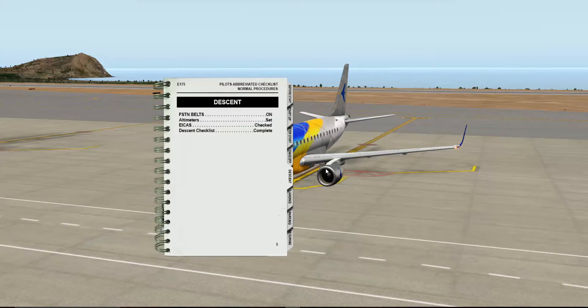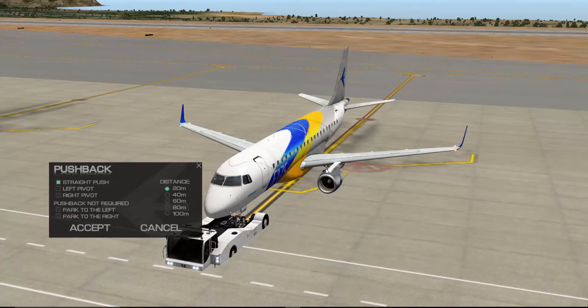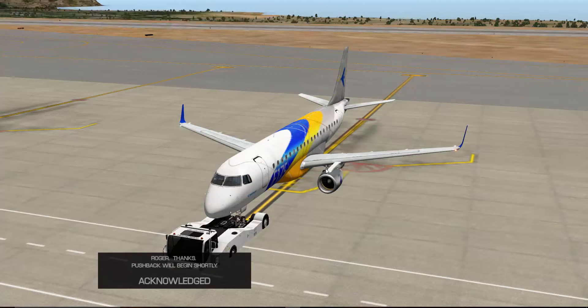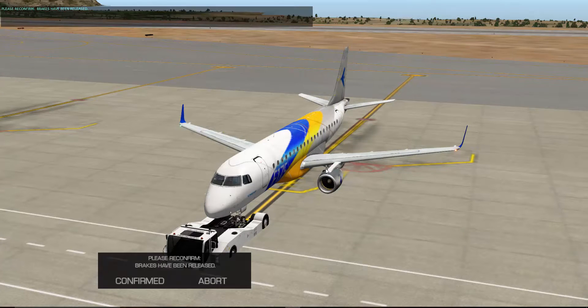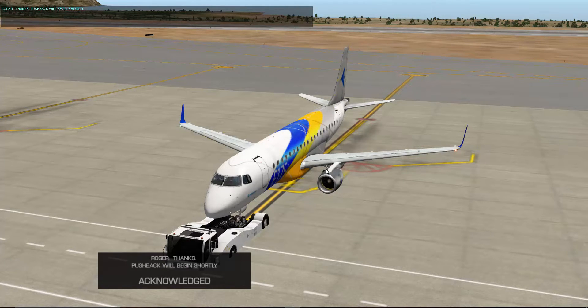Here we go, we have our pushback. I should have put away the ground object — there we go. I'm going to use the pushback now. We'll do 20 metres, we'll accept this. Roger, understood, straight pushback — confirmed, thanks. Pushback will begin shortly.